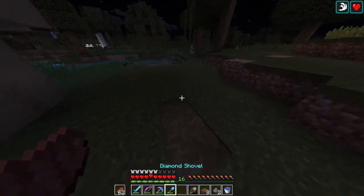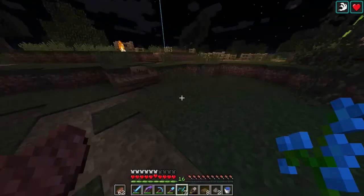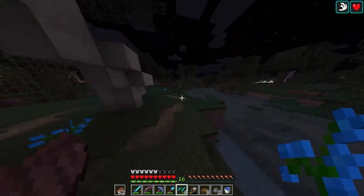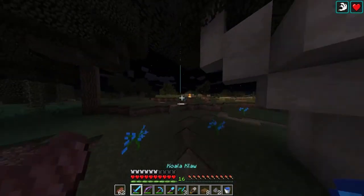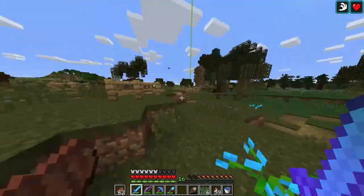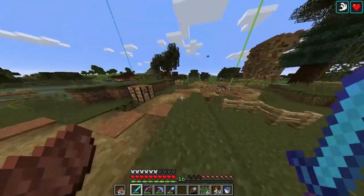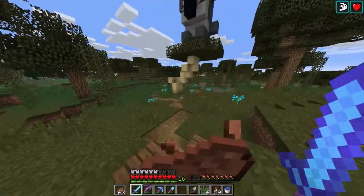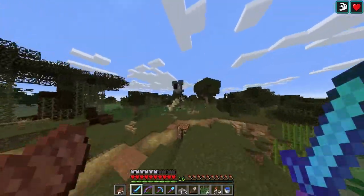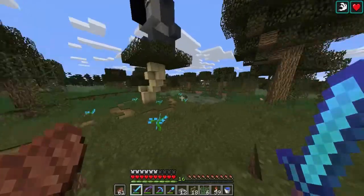Stop breaking the grass — just want to break the dirt. I keep calling them blue flowers. They're blue orchids. Get it right, Andrew. Gosh. Such a moron. I can hear Sarah roasting me about the flowers now. She's the server flower expert. That looks nice. Let's get some fences, something to mix with this path. I don't want to mix concrete or the spruce — I want it to look a little more structural, so I'm thinking chiseled stone brick. It just sits in the sky so majestically. I love it.